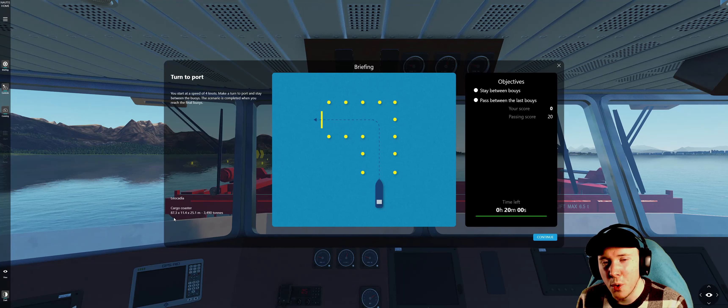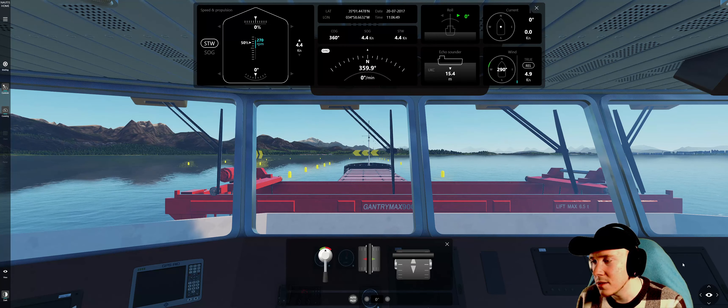This ship is 87.3 meters long, has a tonnage of 3,498 tons. Our objectives here: stay between the buoys, pass between the last buoys. Here's our course.